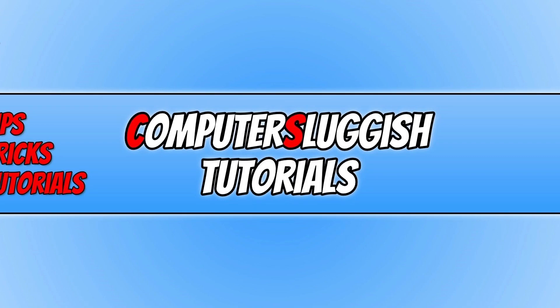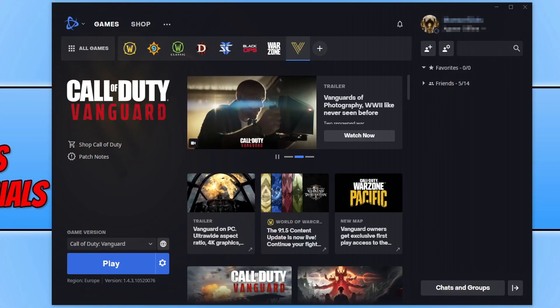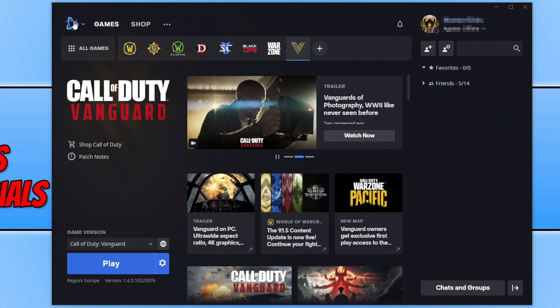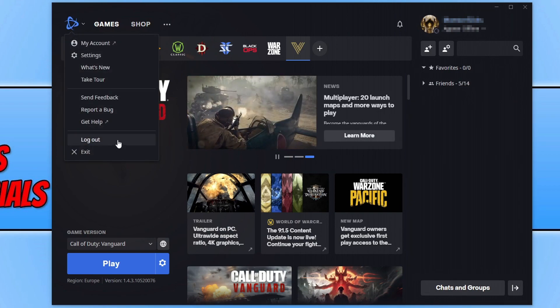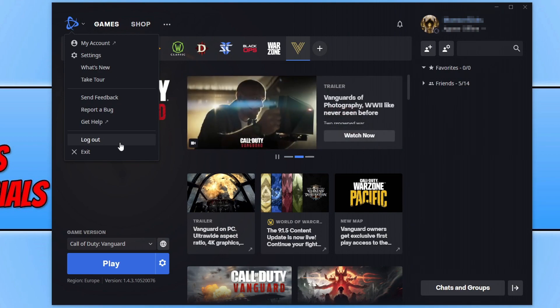Once you've done all that, if it wasn't your security causing the connection issues, open up the Battle.net app. Click in the top-left corner of the Battle.net app and click Log Out. Log out of the Battle.net app and then sign back in, ensuring you're signing into the account that you purchased Vanguard on. Once signed in, launch the game and see if that resolved the issue.